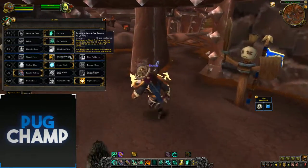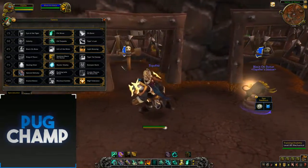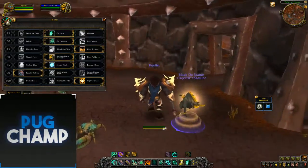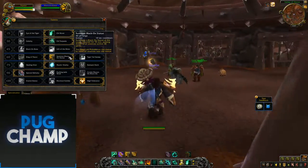For the next tier, tanks always take Summon Black Ox Statue, because you can make a macro that allows you to instantly taunt with your Black Ox Statue and it just helps everyone. You can taunt everything instantly — no one's going to worry about aggro.